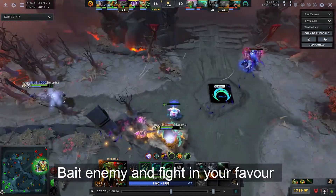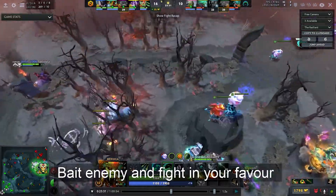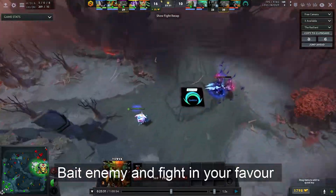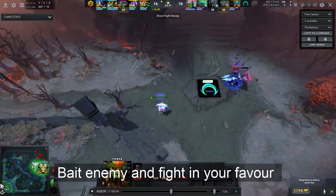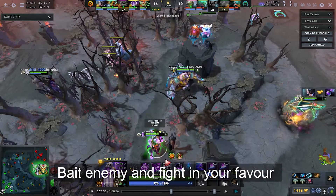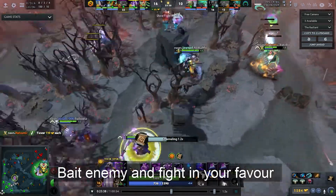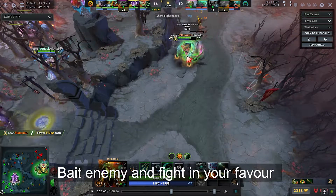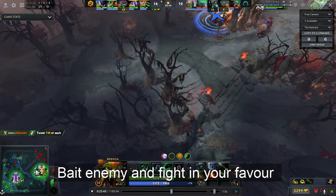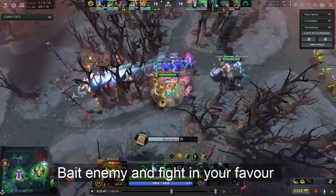Void Spirit is always waiting for opponents to split up — he doesn't jump in while the enemies stick together, since they're strong and he'd get the silence on top of that. But now he analyzes the situation: Vengeful Spirit is on one side, Weaver is quite away, Dark Prophet is on a completely different side, and Omni and Tiny are unable to help Vengeful Spirit right now — Tiny doesn't have his Blink for a while. Even without Slark in the teamfight anymore, he's been a great bait. Void Spirit jumps on Vengeful Spirit, who is out of position, and cleans him.